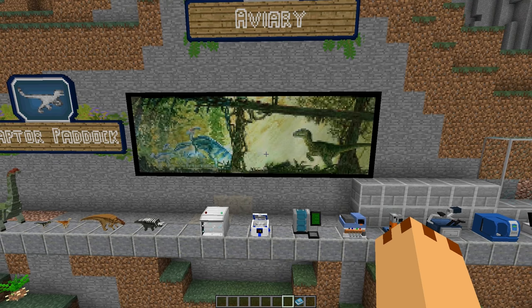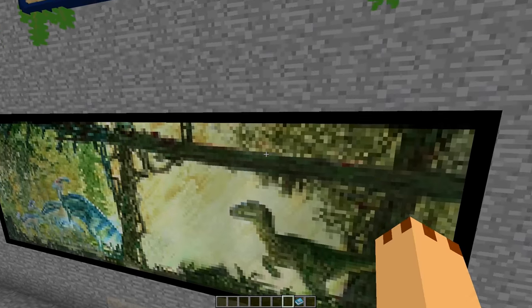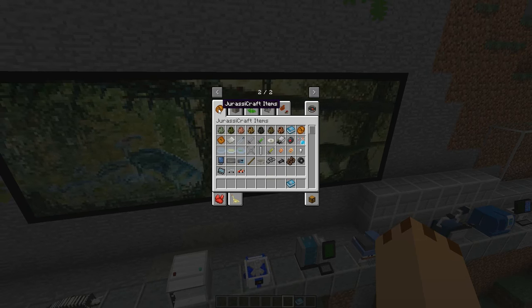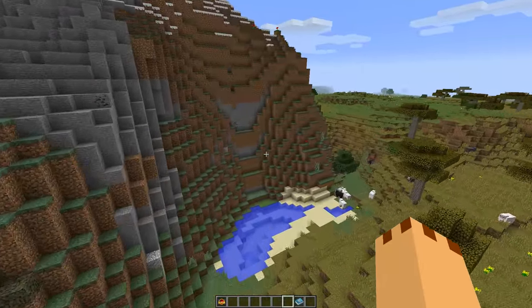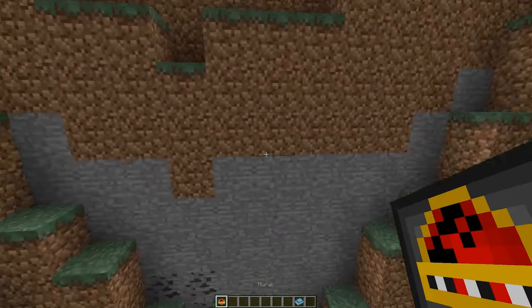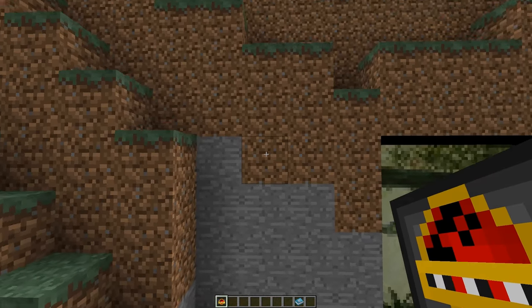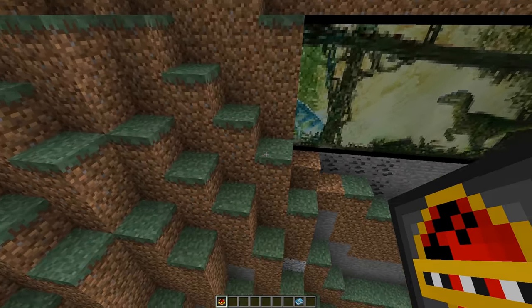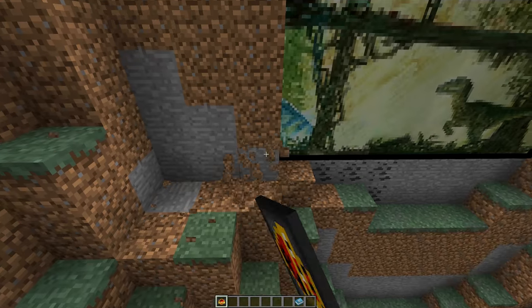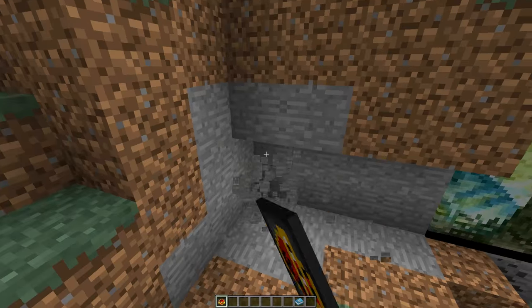These murals come in blocks of four by four. All you have to do is go and find the picture — you need to find the mural. There are three sections to this, so you need a wall big enough. You need a wall which is four by four, then another wall which is four by four. Just keep selecting the picture — look at that! You then need the next section of the four by four to get this right. It's quite easy but you just need to know where to click the block.